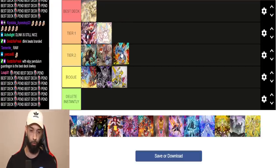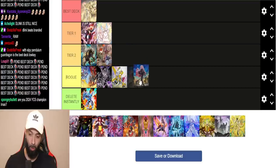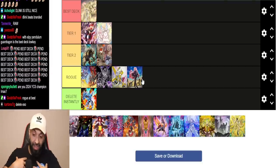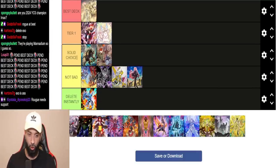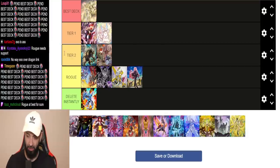Formats where Dragon Link-centric Bystial turbo is good are Tier Limit format — delete that. Exosisters: I want to say Tier 2, could be Rogue. Somewhere in this general range — I'll let chat decide. It's Rogue in the sense that not many people play it, but I think the deck is good. Keep in mind Rogue is not bad — it's a solid choice. Rogue just means decent: you could still win, it's playable.